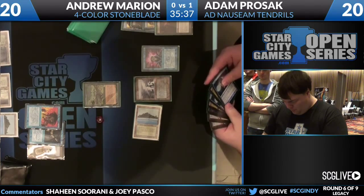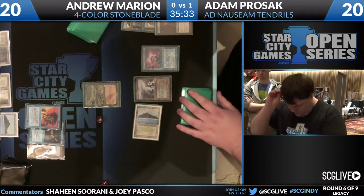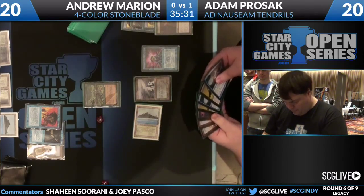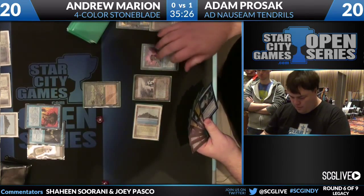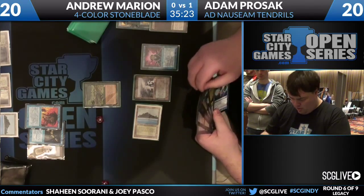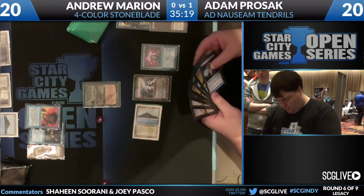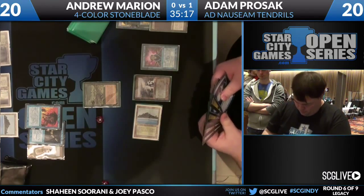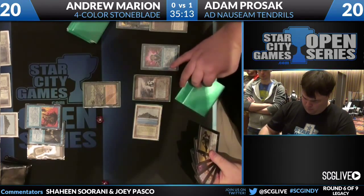Andrew seems a little shell-shocked — he could have gone off last turn, I think. But now he's going to try to go off legit style. There should be a black floating. Adam wants his little land here, but just for extra mana — he already has everything he needs. He has double LED. That's a ton of mana with Infernal Tutor. He only has one Cabal Ritual, so maybe he'll wait another turn and Ponder some more. I can see LED, LED, double Infernal Tutor, double Ponder, and Cabal Ritual.